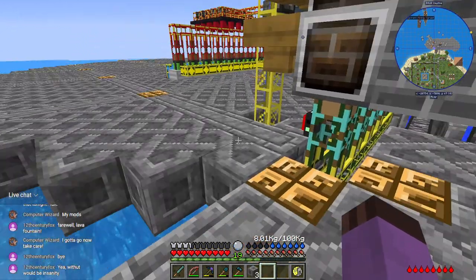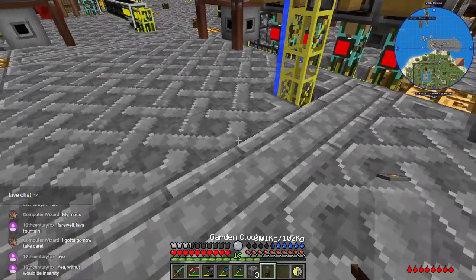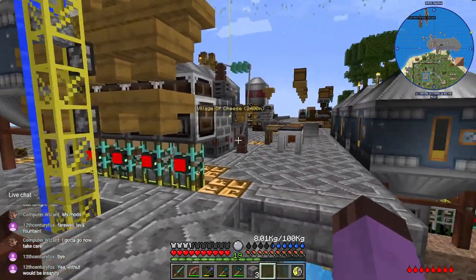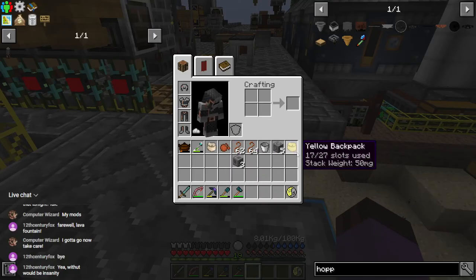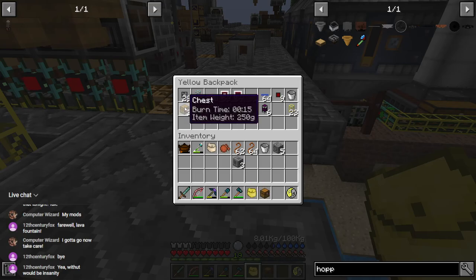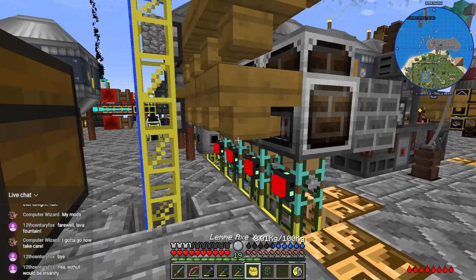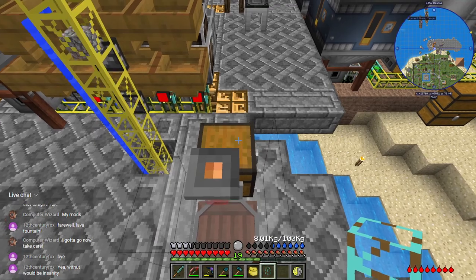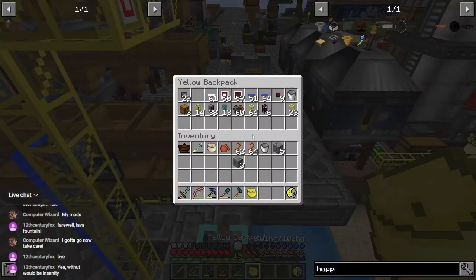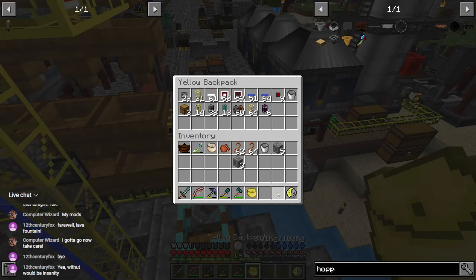Now we just need to make our fuel system for this thing, so we put down the garden cloche right here. A garden cloche will auto-output into a chest, and when the chest is full it'll just stop producing — so they're already designed for safety from the get-go. We put a pipe on the top side to better fit where it needs to go. Gate, pulser, wire — say: when you have blue signal, pulse the pipe.